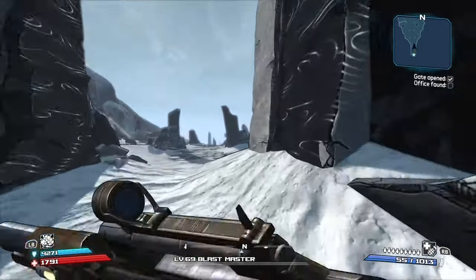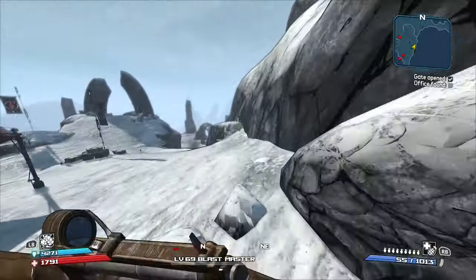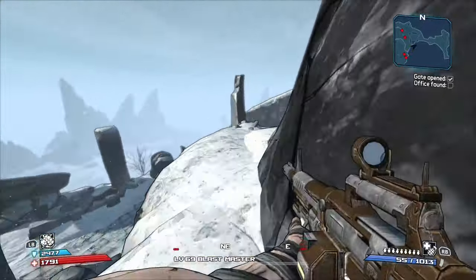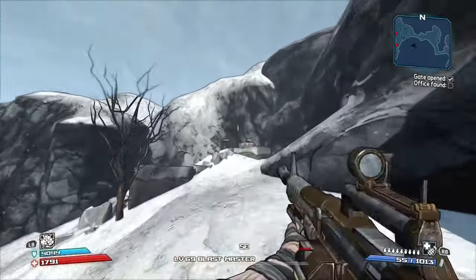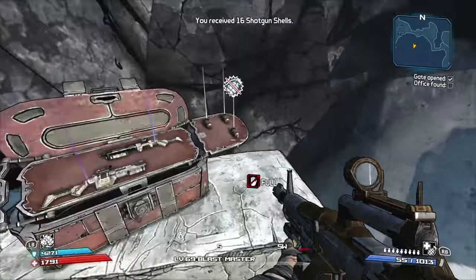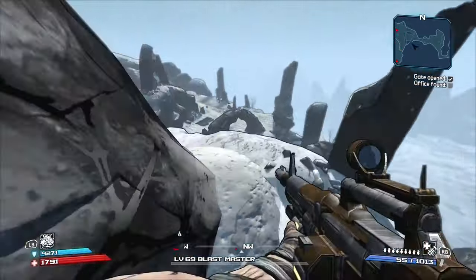Then what you want to do is hug the wall to your right — I'll show you exactly where to go. Just jump up here, jump again, because sometimes there's an invisible wall there. Then just head up here. This is your first developer chest. It's one of the hidden chests in Borderlands 1 — gives decent loot. It's not the absolute best, there are better farming methods, but it's a nice secret little chest.